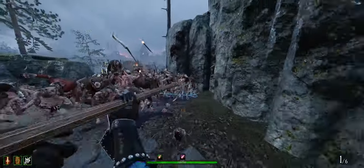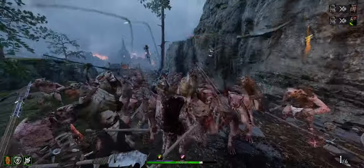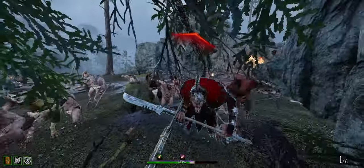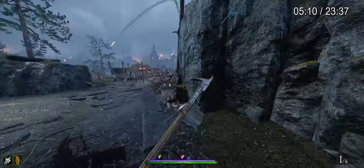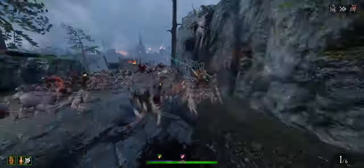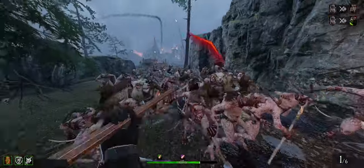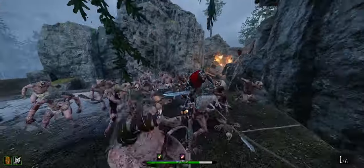Ulting there wasn't great because it pushed it further, and I only had a second of ult left. If I'd timed that differently I could have died — not greatly played. It would have been better to just kill the Packmaster instead of panicking, because I saw it at the last second and that's why I ulted. I was too busy paying attention to the assassin on the left. But it worked out.